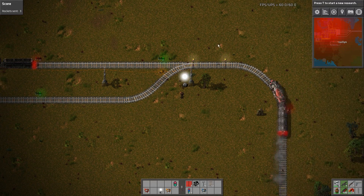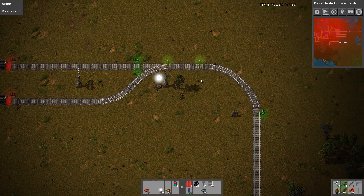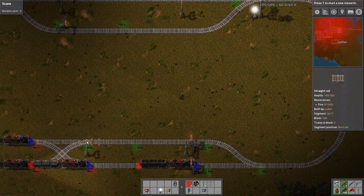Chain signals can chain off other chain signals, but block signals will end the signal. You'll see as this train goes through it'll go blue because they can still pass if they need to go to the top line. What a chain signal will do is stop a train from entering a junction if there's no exit, and we can clearly see this at the bottom section.